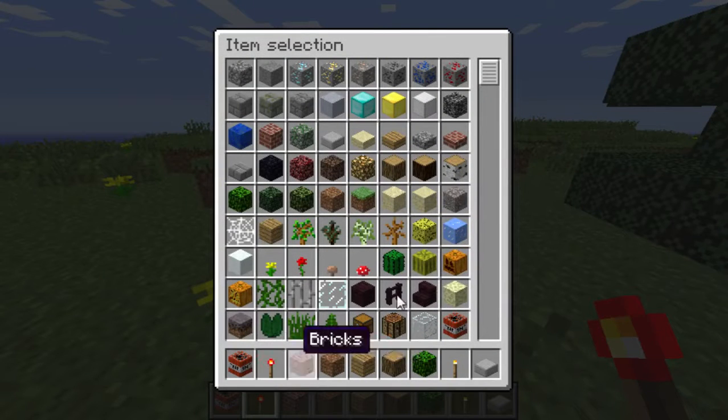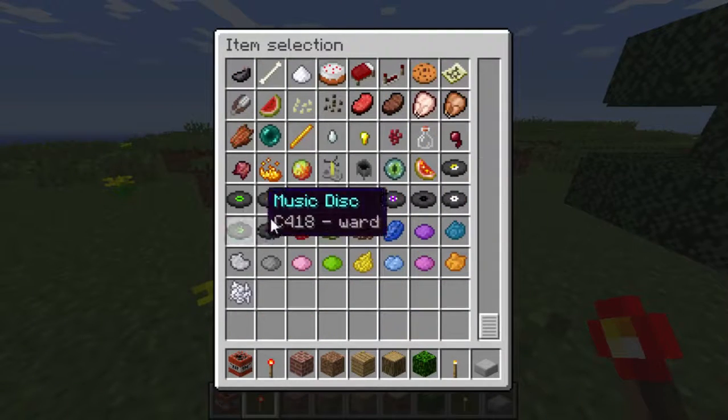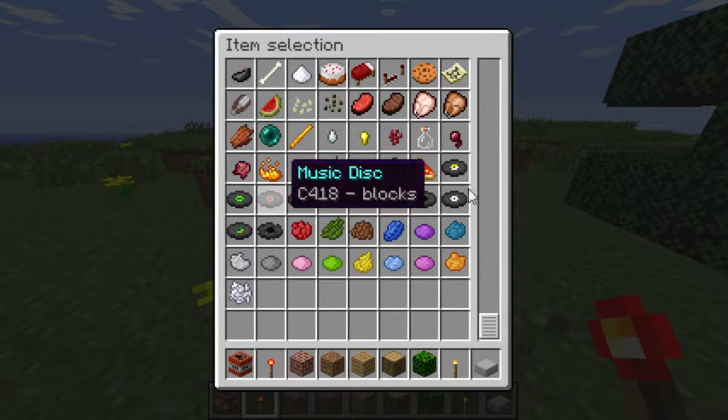We're gonna cover everything - you can't even shift-click to get stuff back in your inventory. Look at this, there's like no mob spawners. I don't think there's music in this version either - I think they removed one of them.